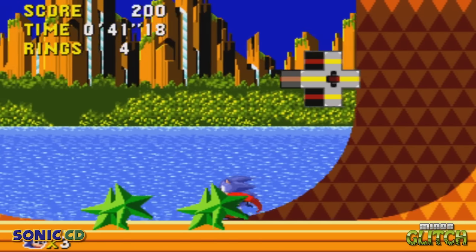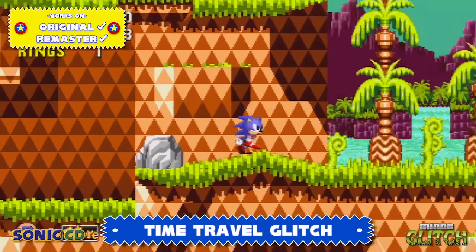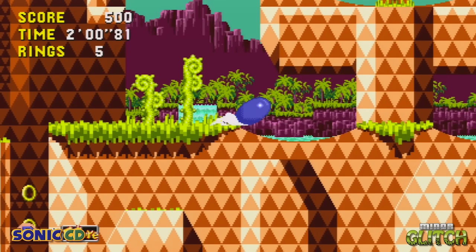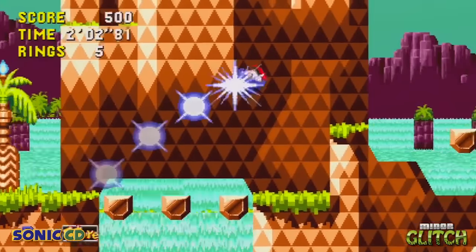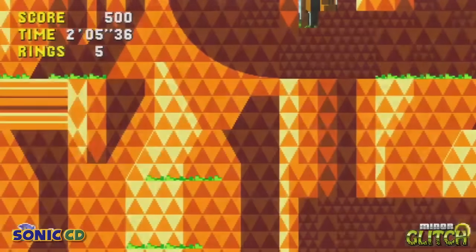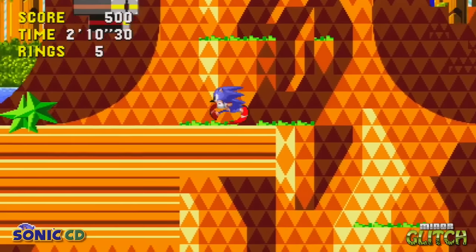Time travel is the defining feature of this Sonic game when compared to the other classics, but it has its downsides. In Palm Tree Panic Zone 1, when in the past, you need to head to this section of the stage by the Metal Sonic Hologram ready to travel to the future — or is that the present? Get some speed up and then the time travel cutscene will trigger, but once you arrive in the present, you'll be placed inside this wall by the second ramp.